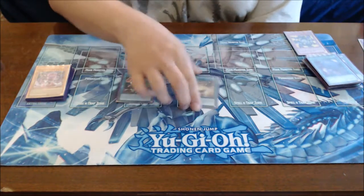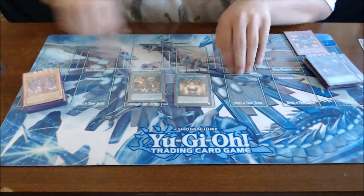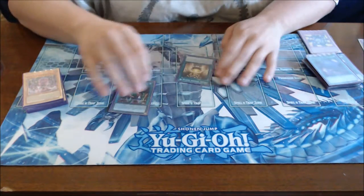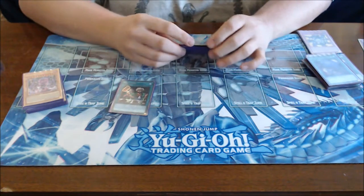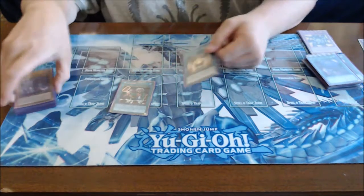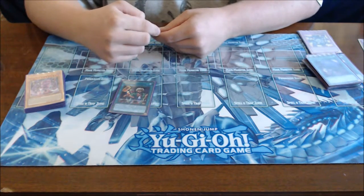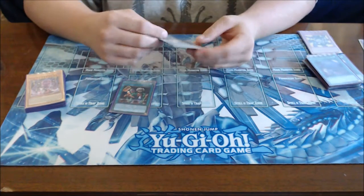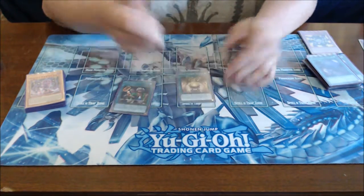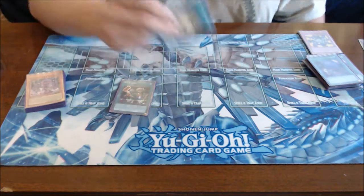Moon Mirror Shield is in here at one copy for the beast and heaven path lines of Cubics. What it does: if the equipped monster battles your opponent's monster during damage calculation, the equipped monster's attack and defense becomes equal to the opponent's monster's stats except 100 higher during damage calculation only — which lets your small monsters get over big monsters and do their ascension thing. When they ascend, this goes to the graveyard, and when it does, you pay 500 life points to put it back on top or bottom of your deck.